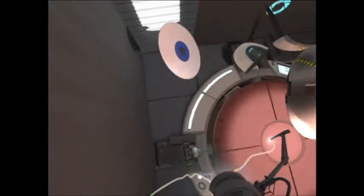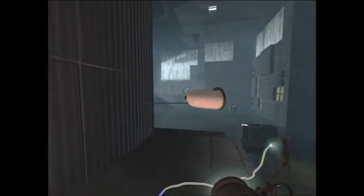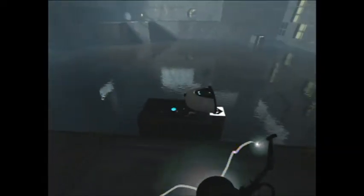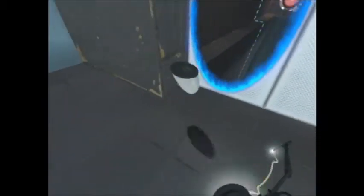I accidentally grabbed the CD there but I managed to grab the radio back. Now you want to jump back to the end of the test chamber. Here I drop the radio and I make a portal back to the beginning of the test chamber so that I can continue on with the achievement from there.